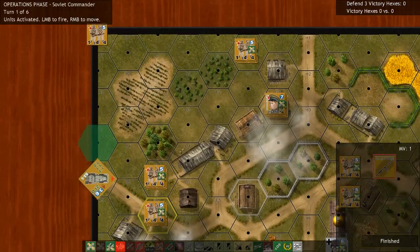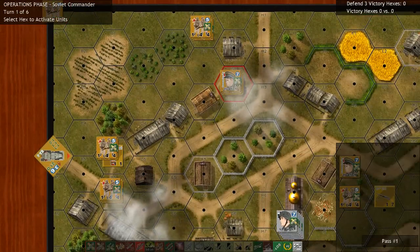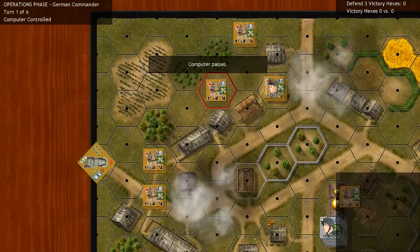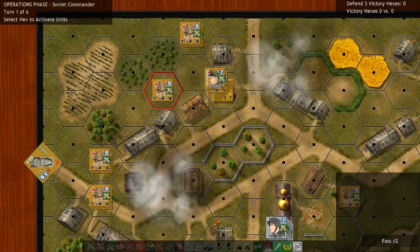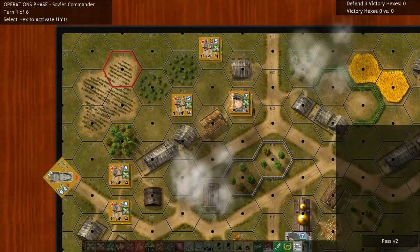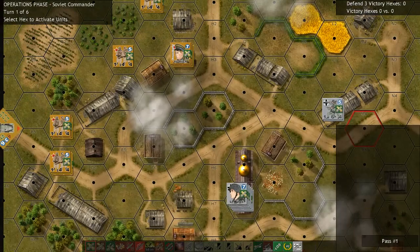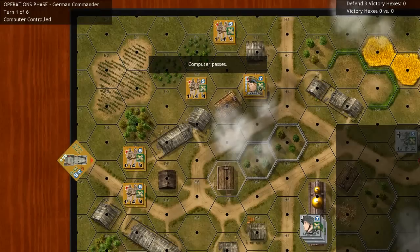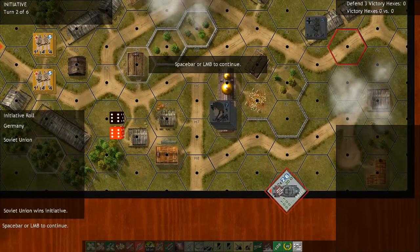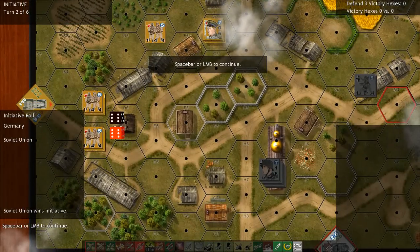Let's continue and move some of our infantry up to finish that impulse. Generally speaking, we can only move one stack of units per turn unless we move the commander first. Moving the commander — or any units around the commander — gives us the benefit of being able to move adjacent units as well. It looks like we've moved all of our units, so we wait on the Germans. And it looks like it's turn 2 now — we've won the initiative, so we get the first impulse.